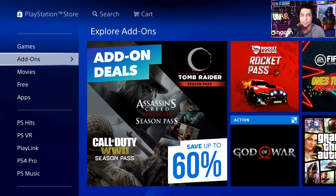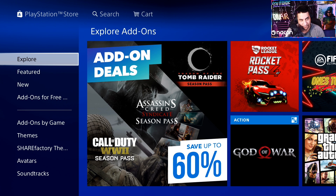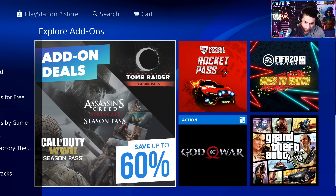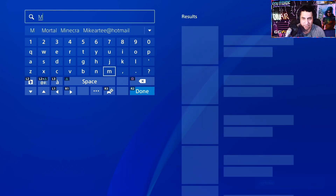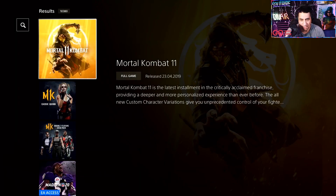By going into — that's right — the PlayStation Store. It's nice and easy. All you have to do is come in here, go to Add-ons. We'll go into Add-ons and then cruise along to Explore. I like to go up to the Search, so basically we'll do that and we can type in Mortal Kombat — I've already got Mortal Kombat there.